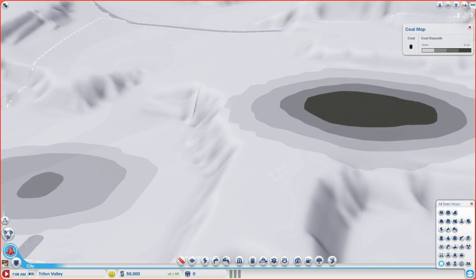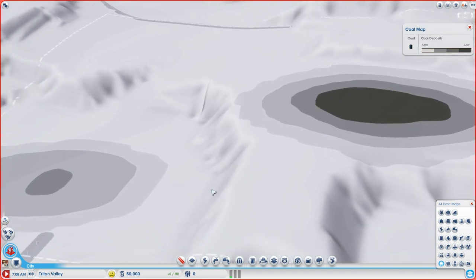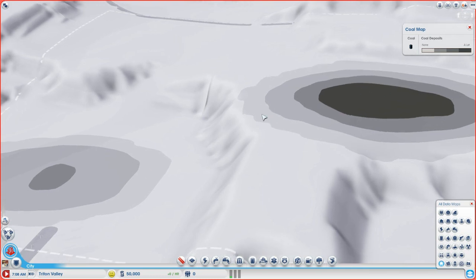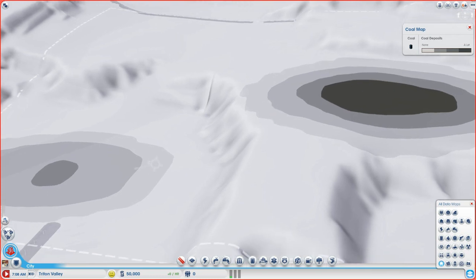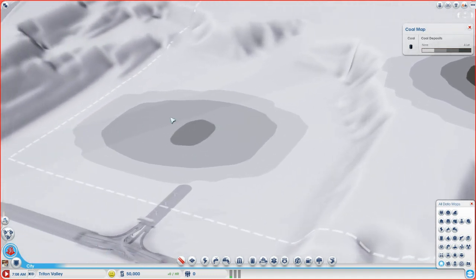This one is a nice big coal site and is likely where our main production is going to be, but it's pretty expensive to get to — it's pretty far from the highway and the road will have to loop around. However, we have this closer site, and this will work for our early coal production. As we make more money, we'll be able to expand.